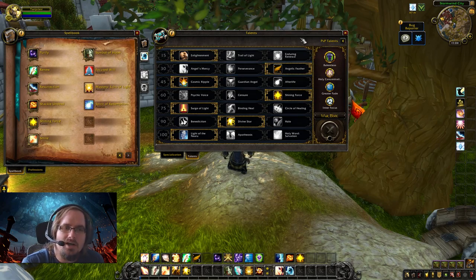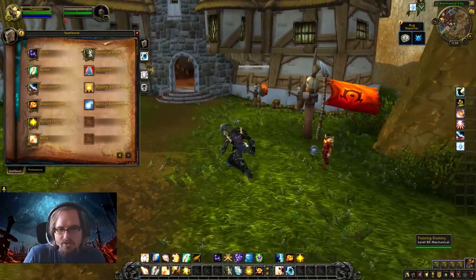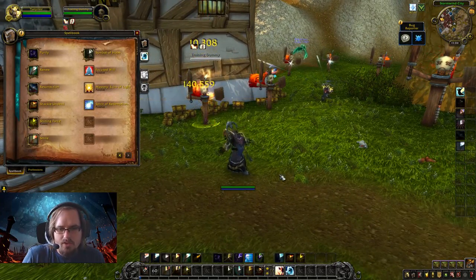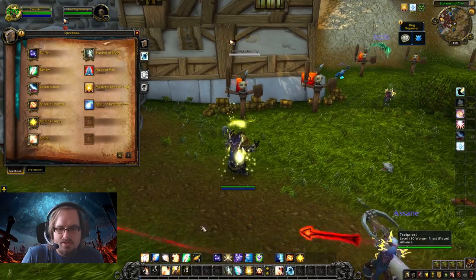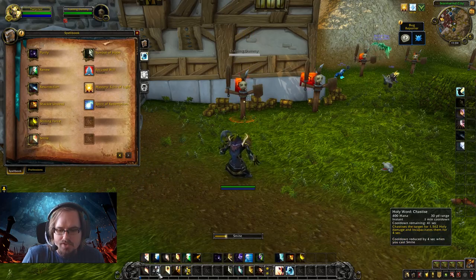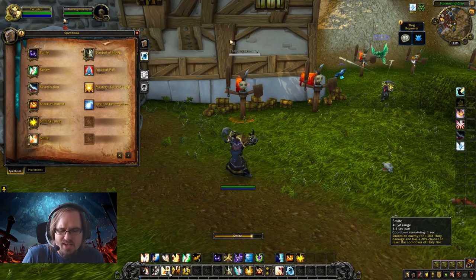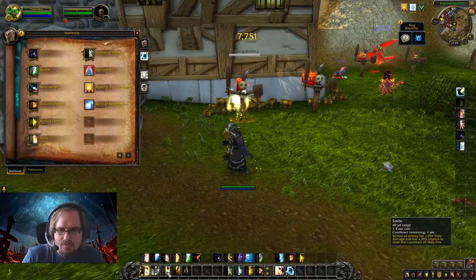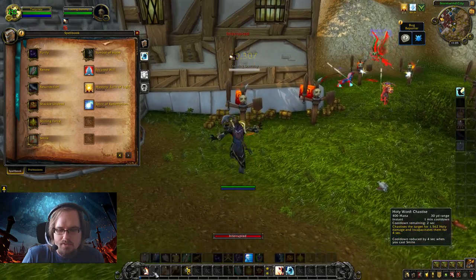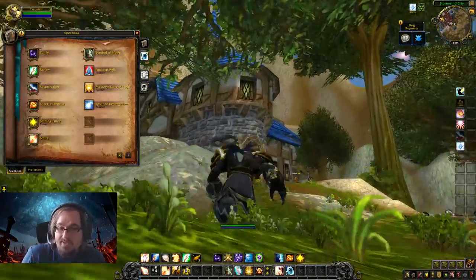So to summarize the talent benefits: we get some instant-cast healing, a damage-dealing ability in Divine Star, a reduction on the cooldown of Holy Word: Chastise, speed buffs from Angelic Feather, and crowd control from Shining Force. The rotation is now: Holy Fire, Holy Word: Chastise, Divine Star, then spam Smite — getting better cooldown reduction on Chastise so we can use it more often, and using Divine Star every 15 seconds. It's a slightly smoother rotation where we can eke out a little more damage.